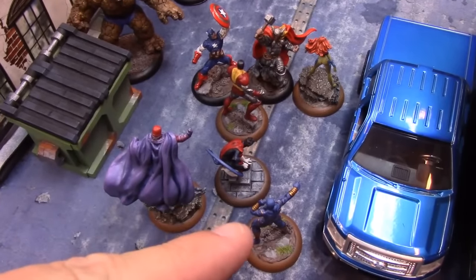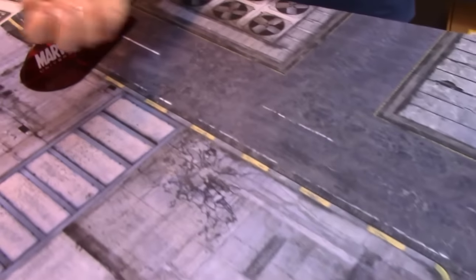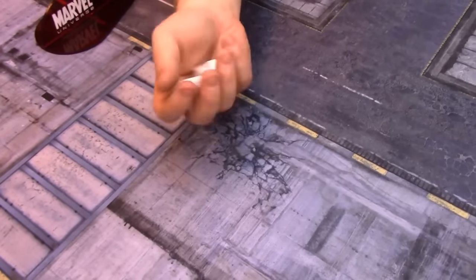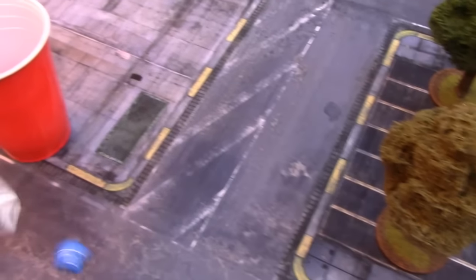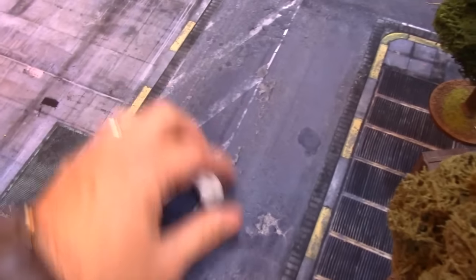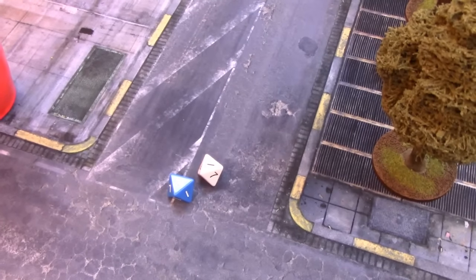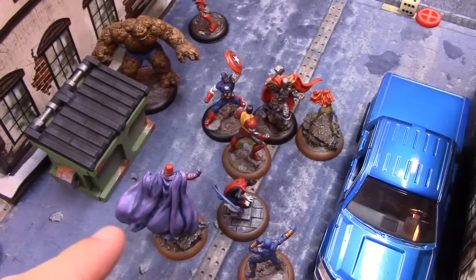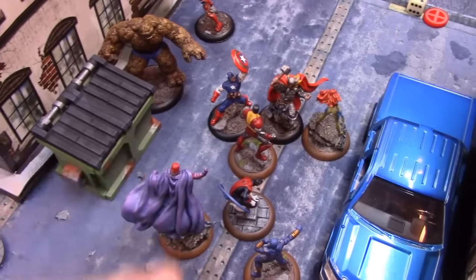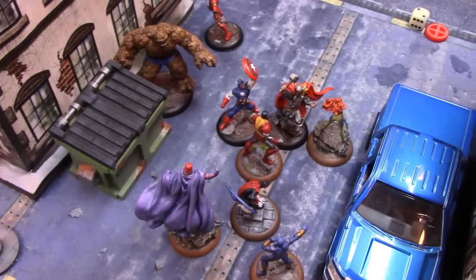Colossus is bodyguarding Magneto, so there will be two hits up against Colossus and one against Nightcrawler. For Colossus: roll to hit is 11 plus Thing's attack — that's 17, a fail. Against Nightcrawler: 7 plus attack is 13 — another miss. The last one against Cyclops via the splash is also a miss against Colossus.